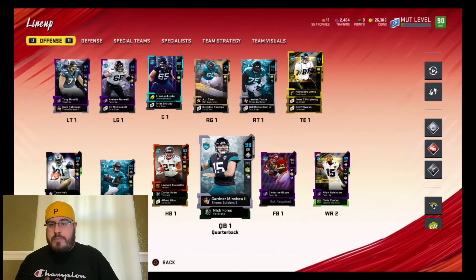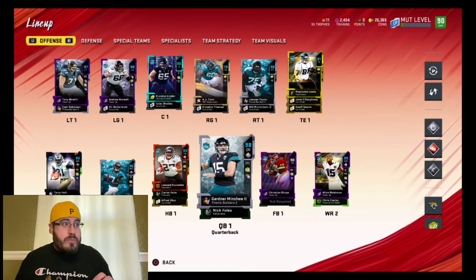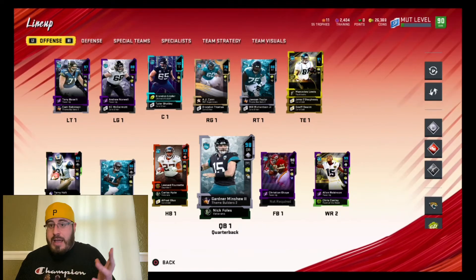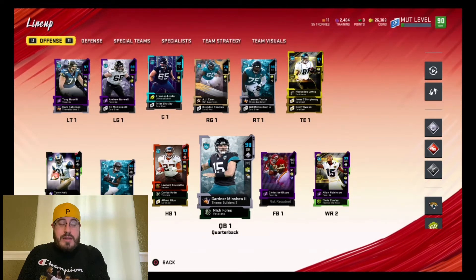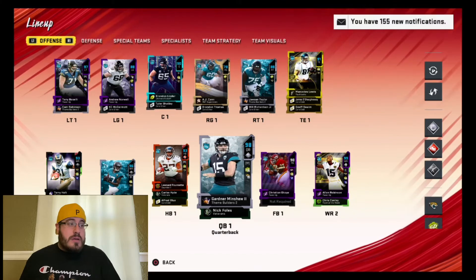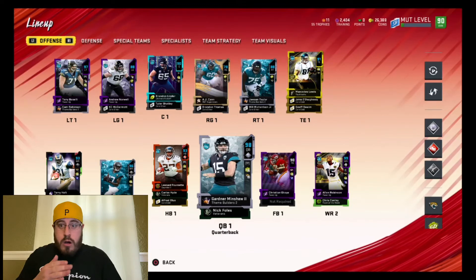I was trying to get him to a 99 — I don't know what I have to do in order to get him there, but I was trying to flip around as many KEMs as possible. It'd be easier if I could put other KEMs on him like a Speed KEM or Brawler or whatever just to get him up there.